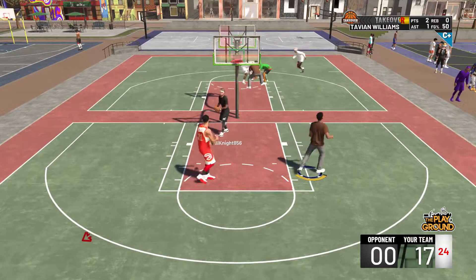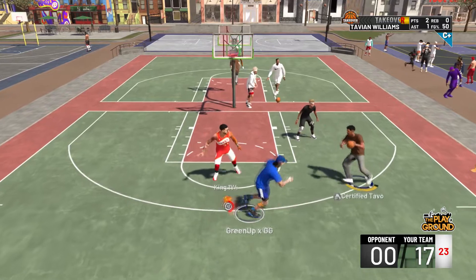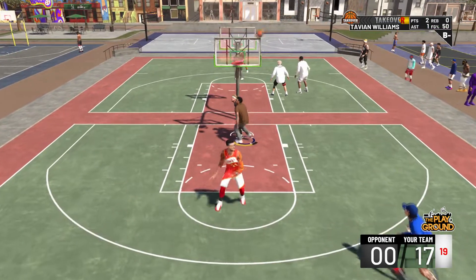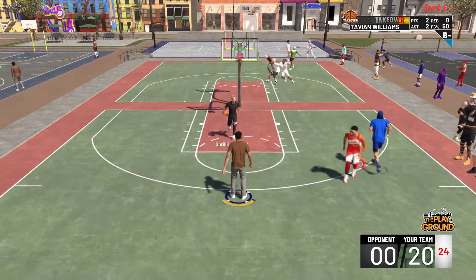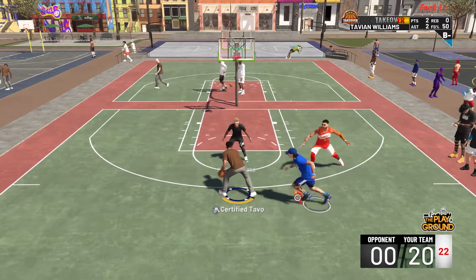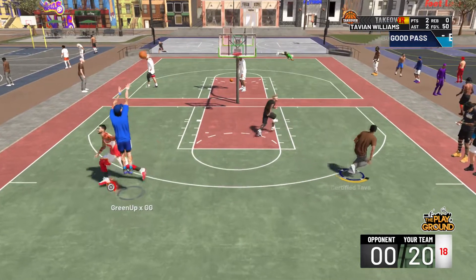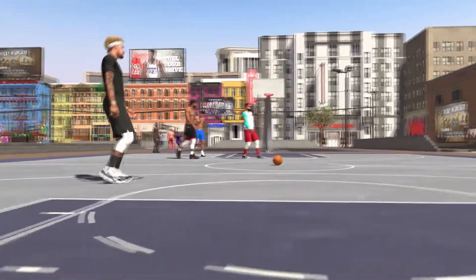The score is 17-0 and we're only like two minutes and fifteen seconds into the game. Defenders are flopping — he's giving up greens. It's ridiculous, this guy is not missing. He has this badge, you already know it's over. I gave him the ball back — you already know this is about to be green. Green — get off the court.